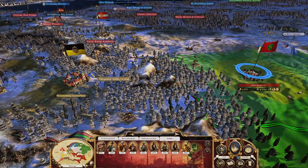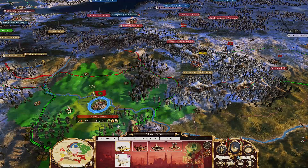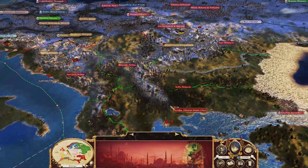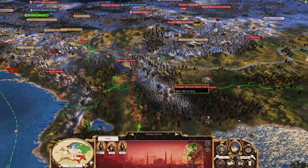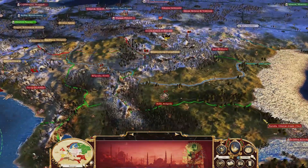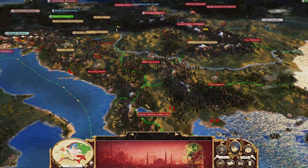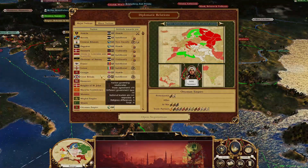So here we are in the grand scheme of things. We need to get into this region, so we're going to have to come around that way and up this way. I am going to take a risk here — I moved these troops up to Belgrade, exposing Athens. Hopefully that doesn't screw us in the end. It didn't look like too much has really altered here — not too shabby.